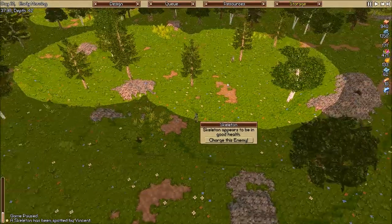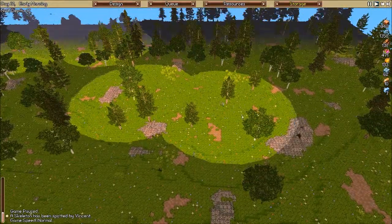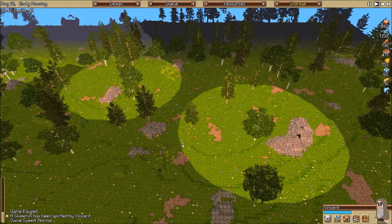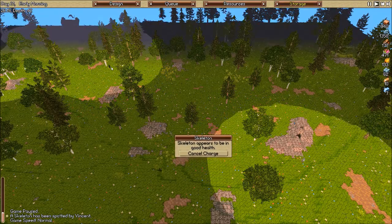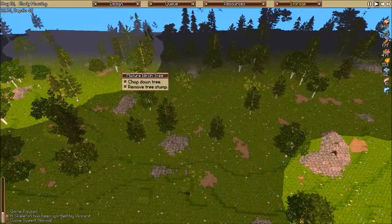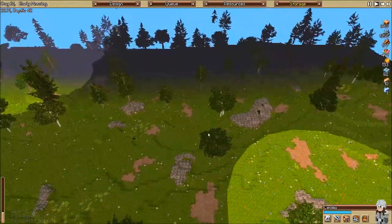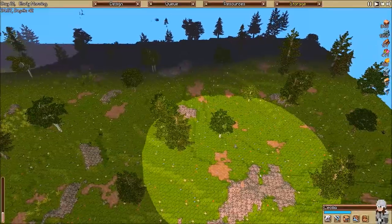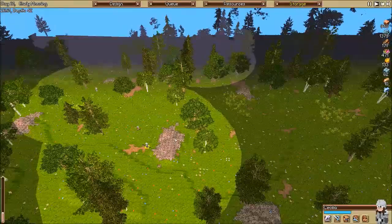Vincent, what are you doing? Okay, that's actually not that far. You might be able to avoid that. Charging him was maybe not necessary, but it looks like he is following Rickerman back. We're sending Cecilia out here — everyone should head out there. I guess she was just the closest, so she's going to go meet the skeleton about halfway.